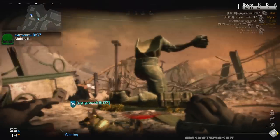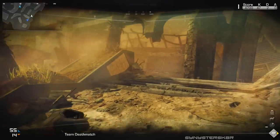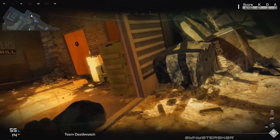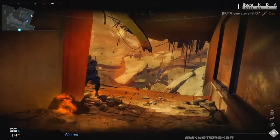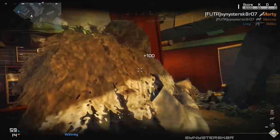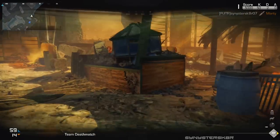You complete your field orders, get the random care package which gives you the KEM strike, launch it, and there's a 10-second countdown. It goes off, kills everyone in the map — kind of like a MOAB — and then the map changes. Personally, I think the destroyed map plays better than the standard Strike Zone map before the event.